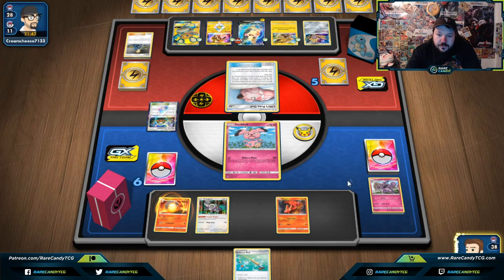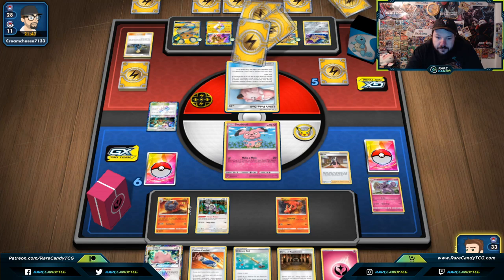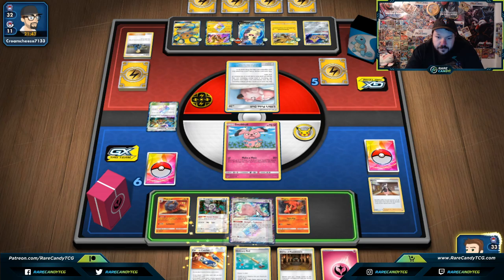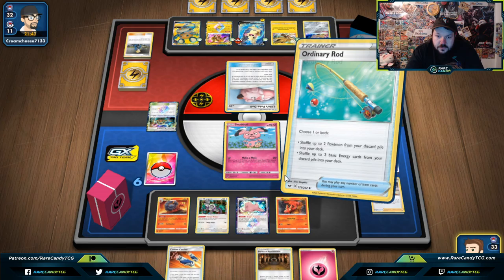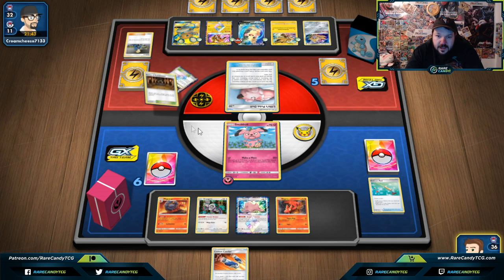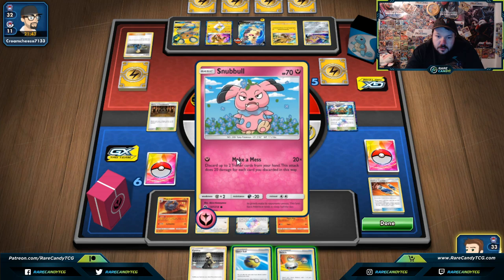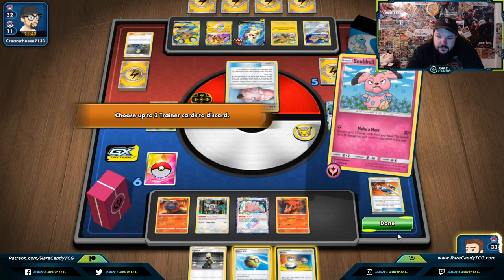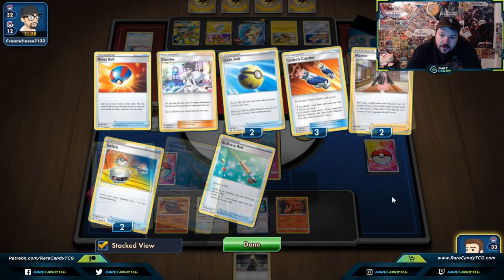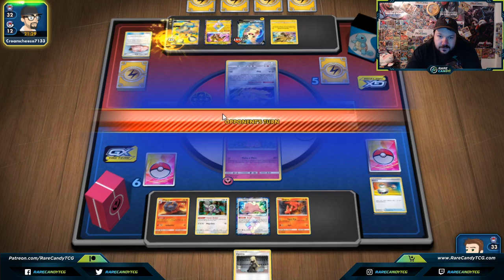I think we could manipulate something with Marnie. Even if we don't, we only need to get an Energy and a Granbull, which I think is highly possible. Let's go Ordinary Rod — do both — getting back a couple of cards. Let's go Custom Catcher to draw three cards. Let's go Make a Mess for 40 damage, using all of our available outs. We can pitch away a lot of cards with a deck like this because we can get things back with Diantha.